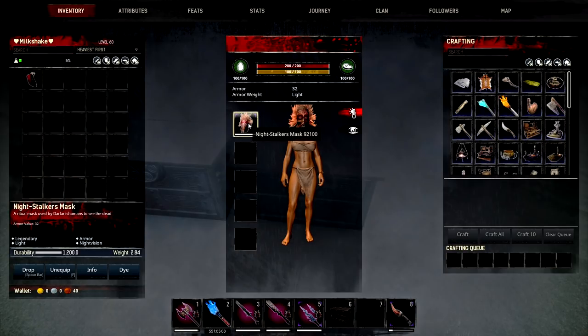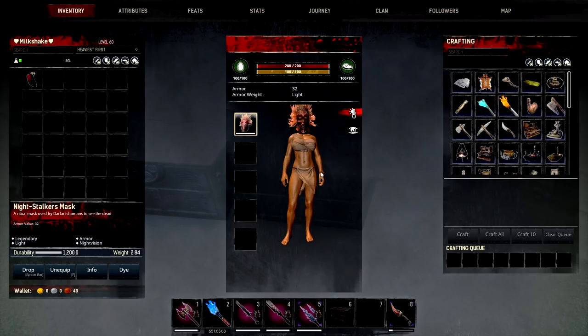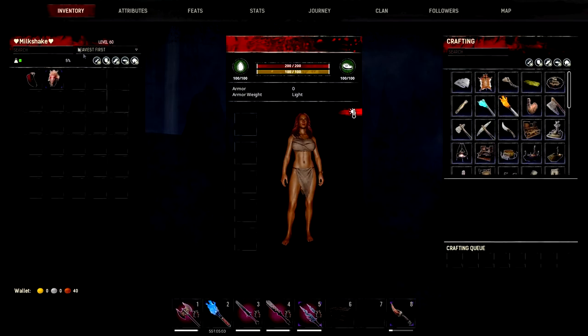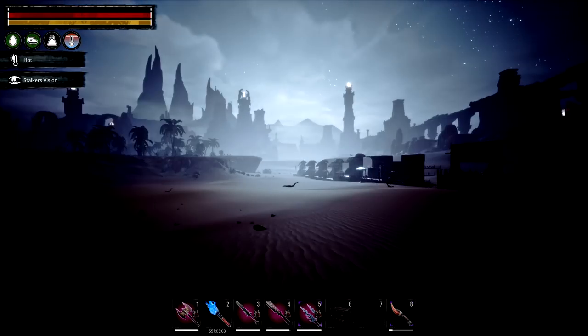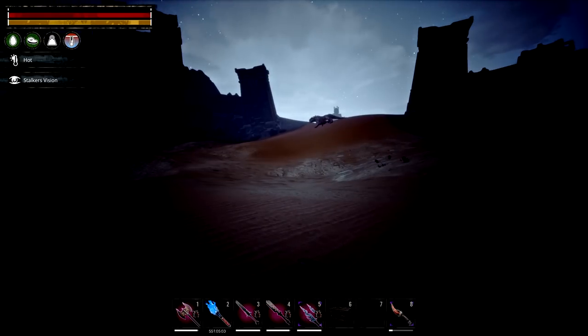Last but not least out of these drops is the Night Stalker's Mask. You can see things have already changed as soon as I put this on — it gives night vision, so you wouldn't have to wait for a potion. You can just whip this mask on and off. It gives 32 armour and it's a light mask. Things are really dark now, but with this on we can actually see everything — it kind of looks just like day.